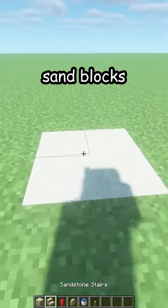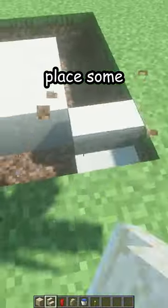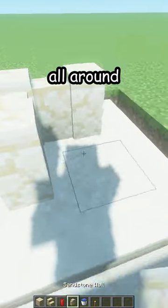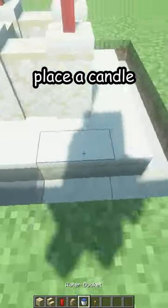Place four sand blocks on the ground, all around. Place some sandstone stairs just like this, all around. Four sandstone walls, and on each one, place a candle.